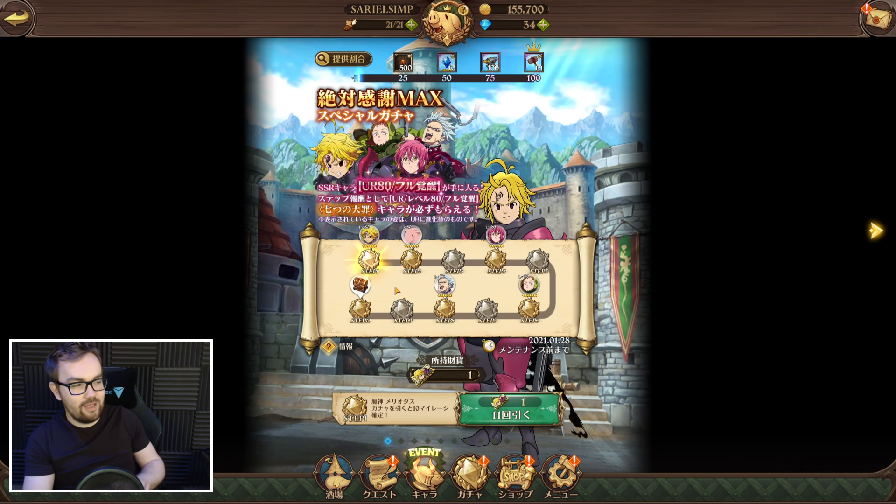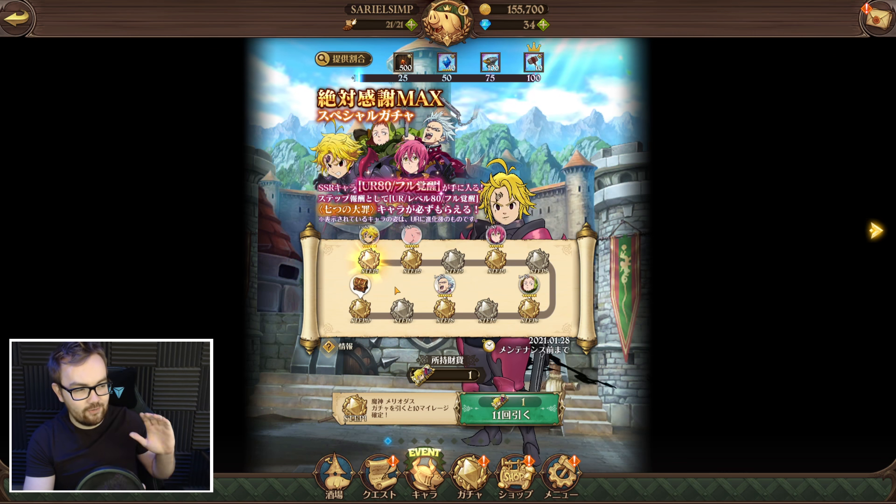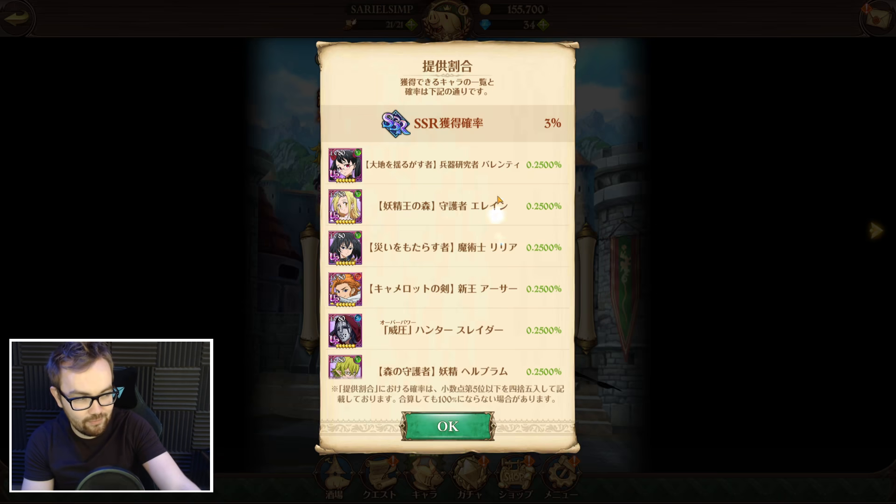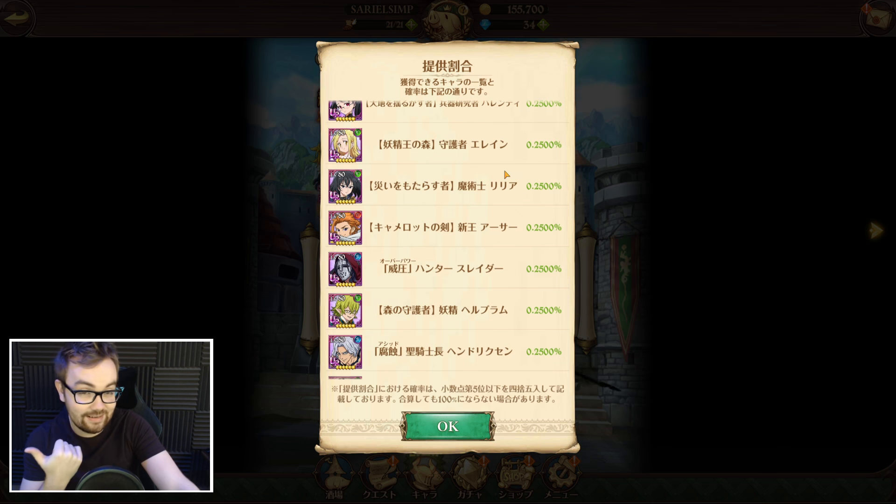It's a banner where you've got entirely free summons — no gems, no paying. There are 10 steps that you get via logging into the game, and every single character you pull from this banner is instantly level 80, fully six-star awakened. That is nuts.